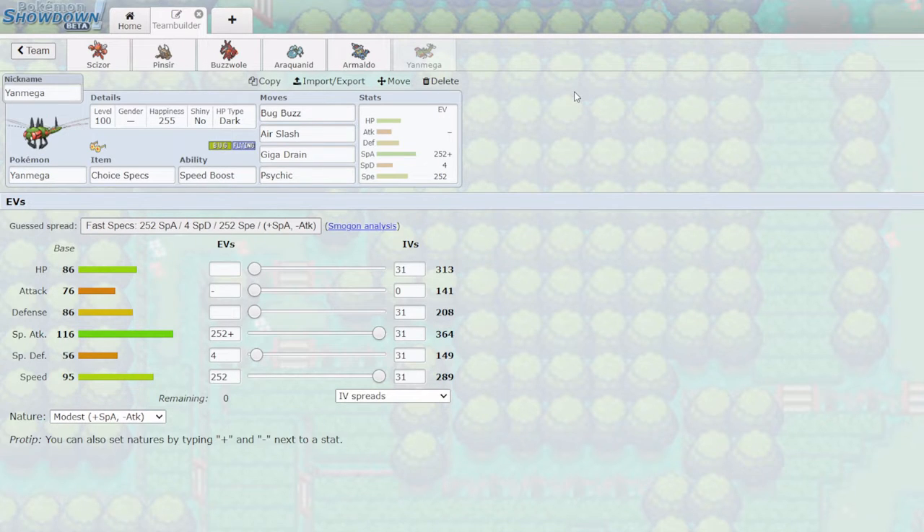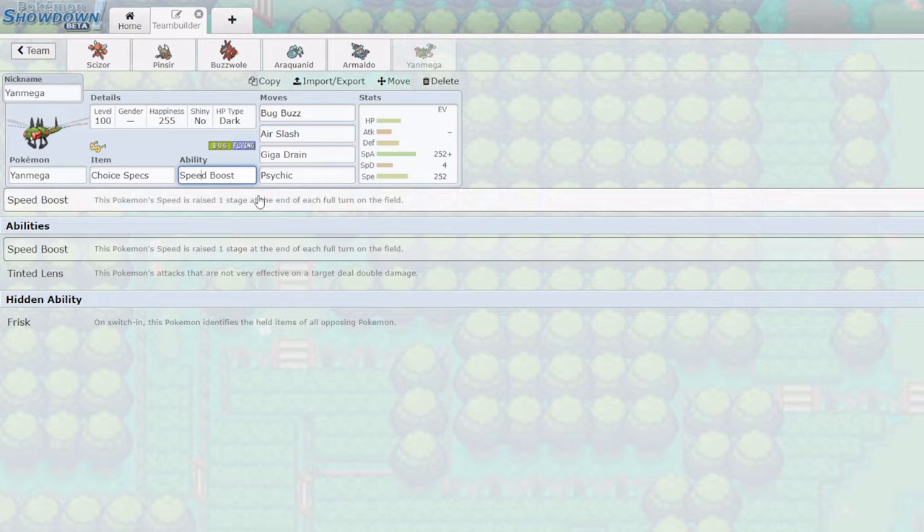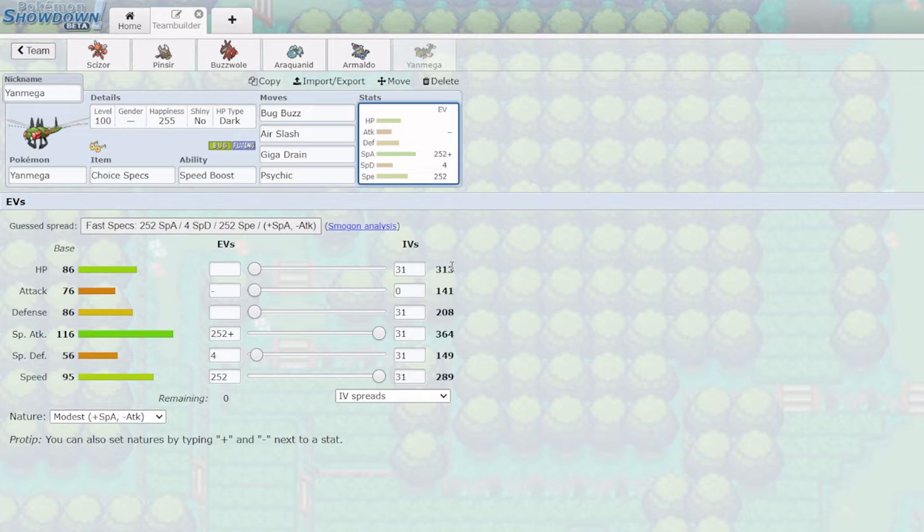Last but not least we have Yanmega. This was originally Volcarona and I know Volcarona is probably a better Pokemon, but I just uploaded my Fire Mono video last week so I wanted to use Yanmega instead — it's my favorite Bug type Pokemon. We're running max Special Attack with a Modest nature paired with Choice Specs to hit really hard. Speed Boost gives me +1 Speed after every turn. You have to ensure Yanmega has an odd HP number so it doesn't faint to Stealth Rocks twice — it will survive at 1 HP if swapping in twice.